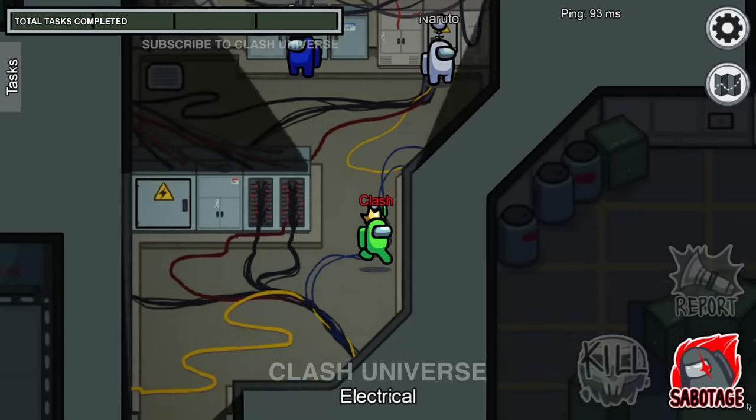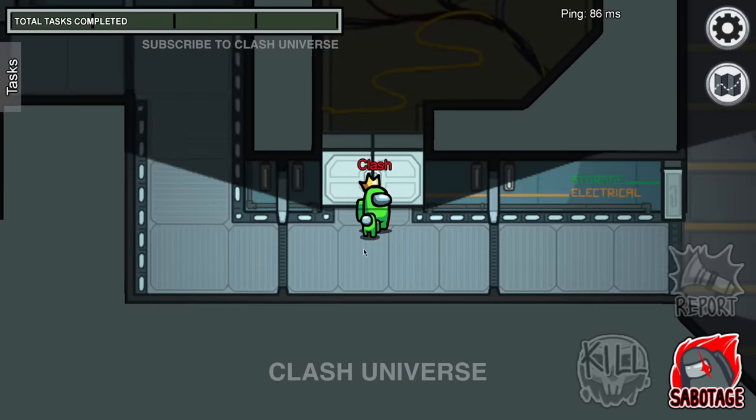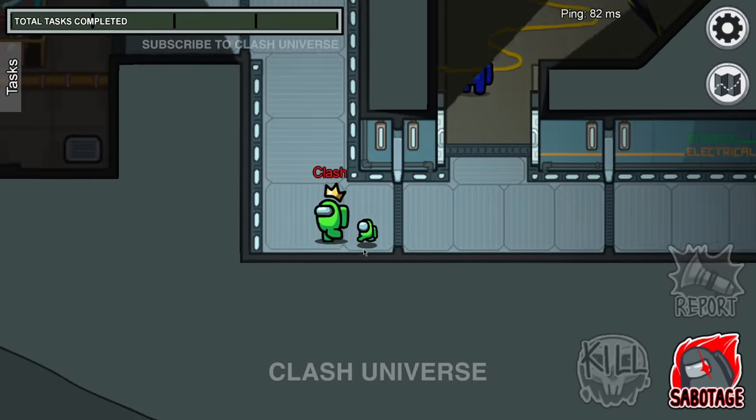Whenever you see two crewmates in a room, sabotage and close the door. This will make both of them sus of each other. White will think blue is the imposter, whereas blue will think white is the imposter. Hence, this creates confusion among the crewmates.